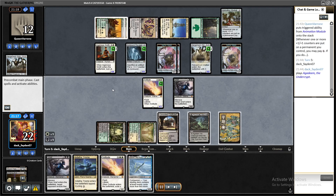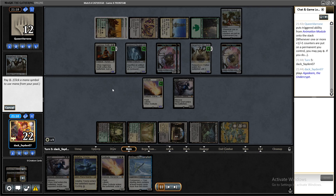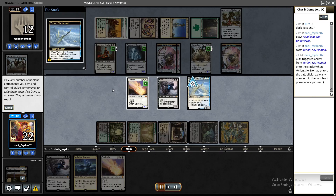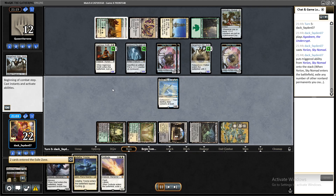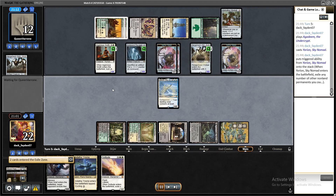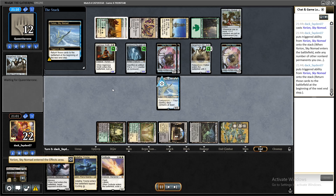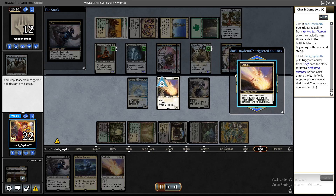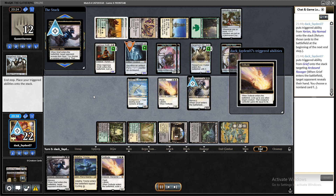So many tokens. I wanted to get rid of Hangarback Walker and Arcbound Ravager as soon as possible and blink Grief while they had one card in hand. It was a very tricky position — every good top-deck for them was hard for me, so I wasn't able to win that game.